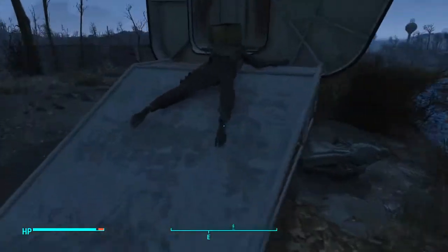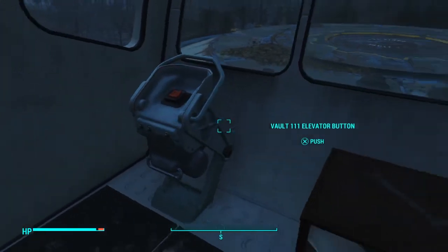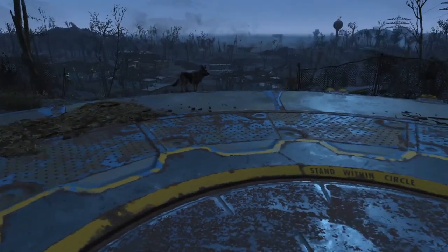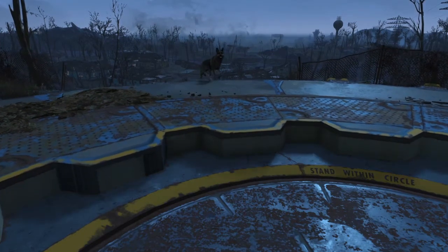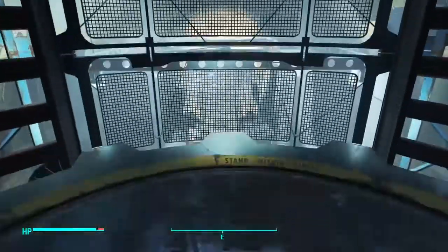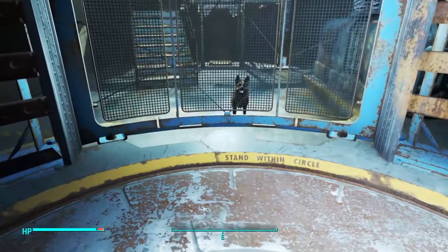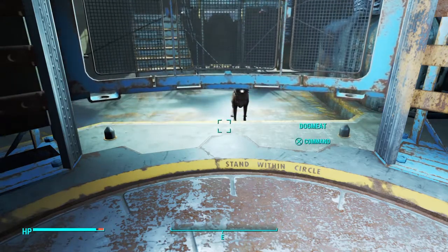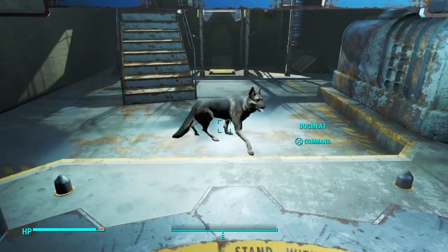So make sure he's as close to the platform as possible — you can command him to stay right there. Push the button: the elevator will not initialize until I step on it. Dog meat stays on the edge; notice he couldn't come any closer — invisible barrier. Load in a little bit and he should be the first thing you see as soon as you come down on the other side. And there he is, sitting there waiting for me.